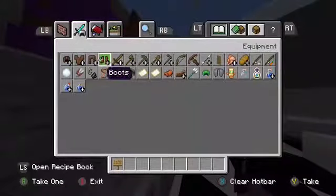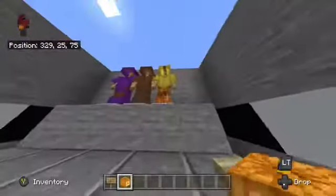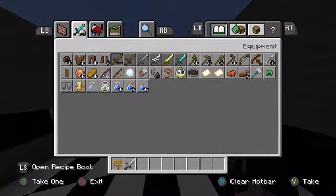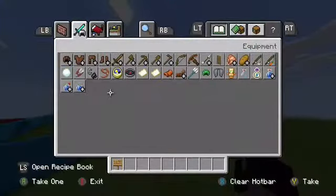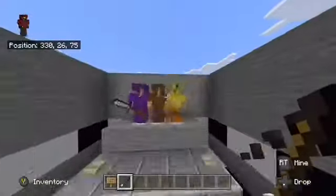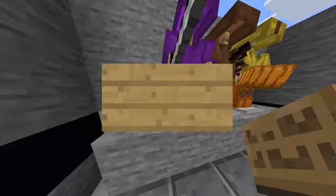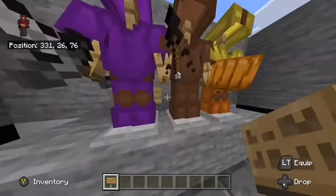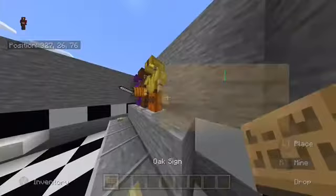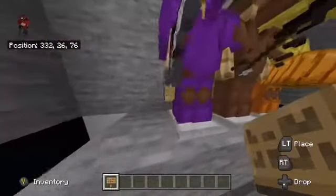I'll also grab a hoe for Foxy — a stone hoe. For Chica, you're gonna take a cupcake; I'm just using a jack-o'-lantern. Place that in her hand. This is a little bonus part — you don't have to do this, but I'm just adding instruments and stuff. For Bonnie, take a guitar — er, an iron sword. And then for Freddy, take an arrow of decaying. Place a sign behind each character.